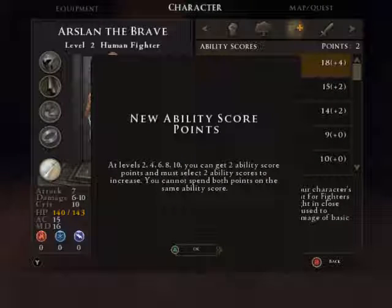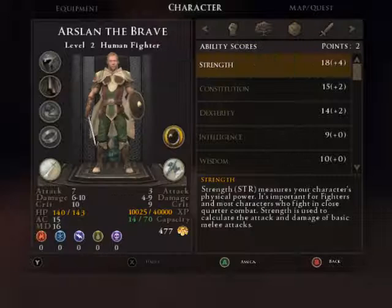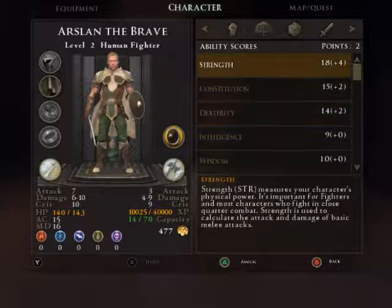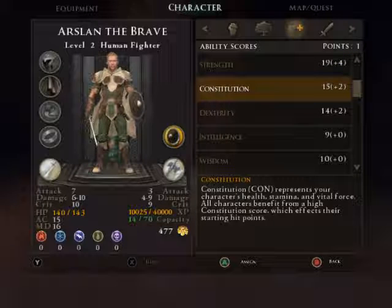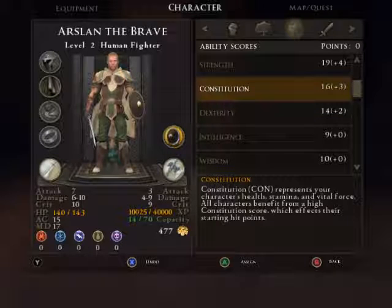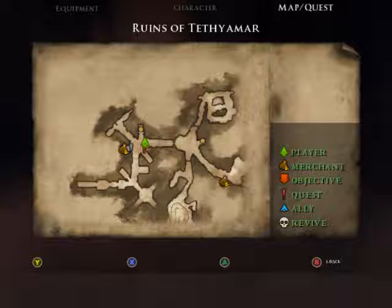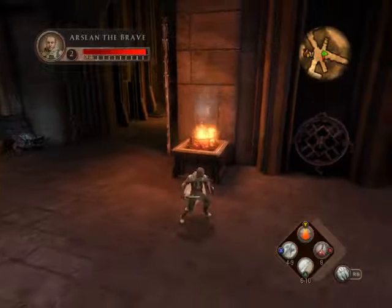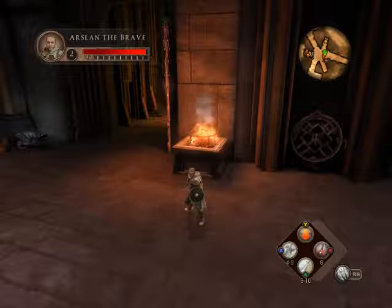New ability score — you can only do this every even level, like 2, 4, 6, 8, 10, with 10 being the max. So therefore, use your points wisely. I'm going to put some points into what matters the most, namely strength and constitution. As you can see there, my character has a little boost in health as well as being a little bit stronger.